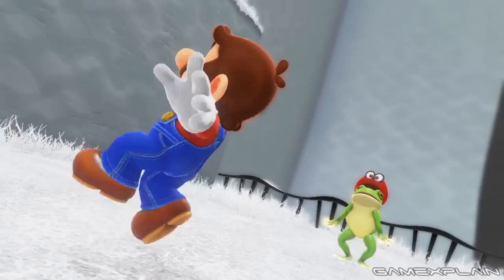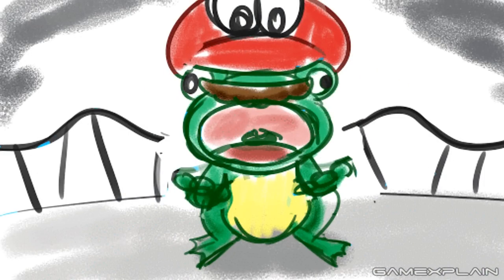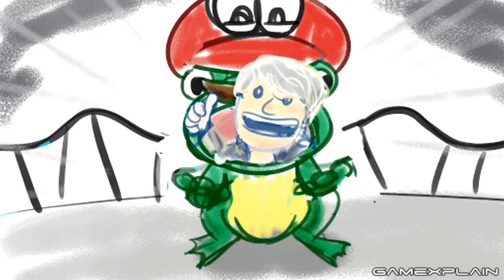Have you ever wondered what Mario would sound like as a frog, and not just dressed up as one? Well, you'll find out as soon as you capture your first one in the Cap Kingdom, because when Mario looks down at his froggy body, you'll hear him rivet and croak in shock. It's pretty adorable, and you can totally hear Charles Martinet's enthusiasm come through in the part.